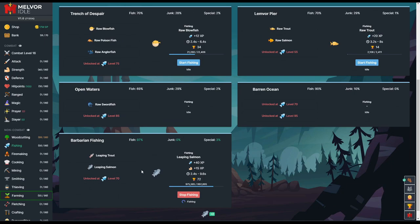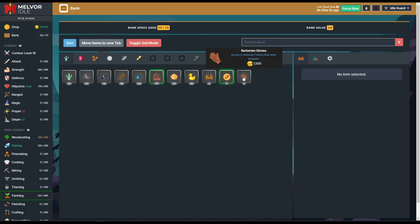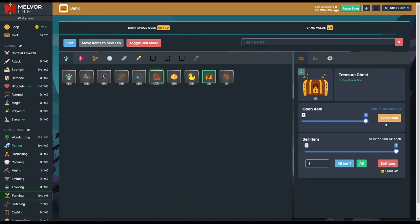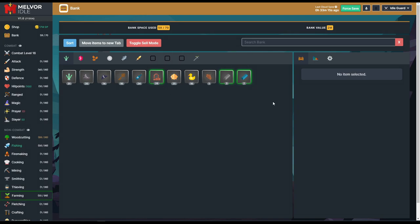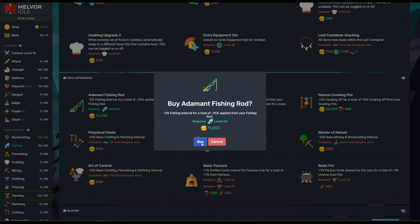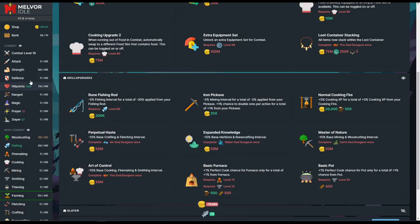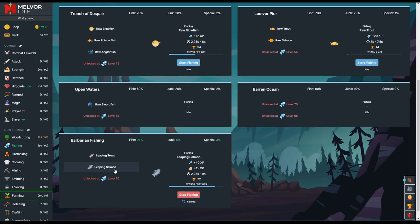We just hit level 50 — awesome sauce! Anglerfish and swordfish are now available. We got a mastery token, let's claim that and open these treasure chests. We got rope — no, we got garbage. I'm going to sell the barbarian gloves since we don't need those. Now let's go to the shop and get the eminent fishing pole. Our strength is at 40. With a 3% special chance now, there's no reason to keep changing fish, so I'll keep rocking on leaping salmon.